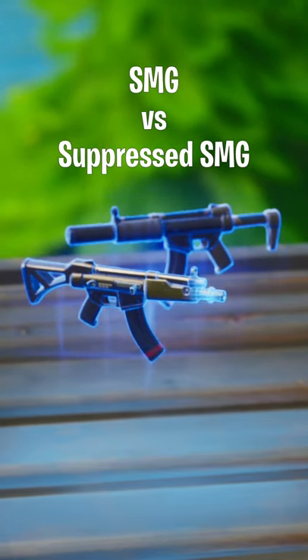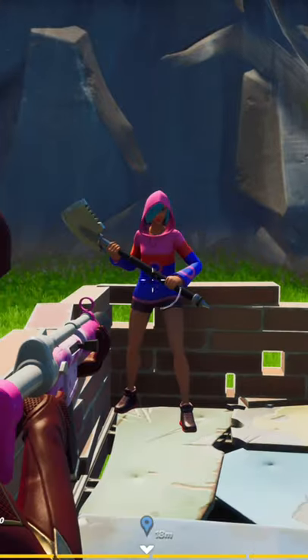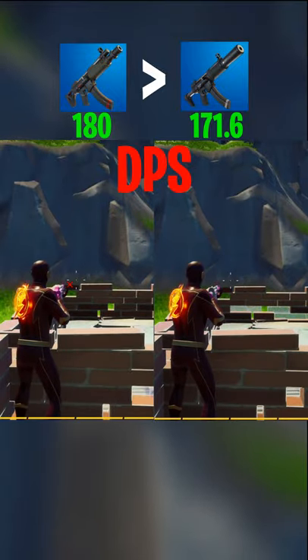What's better, the SMG or the suppressed SMG? The SMG does 18 to the body and 31 to the head, and the suppressed SMG does 22 to the body and 38 to the head. But because the fire rate is higher than the suppressed, the DPS is greater at 180, while the suppressed is 171.6.